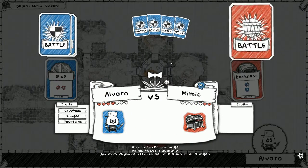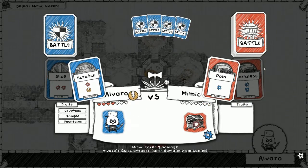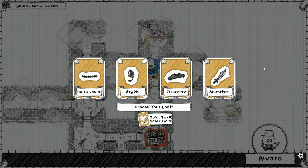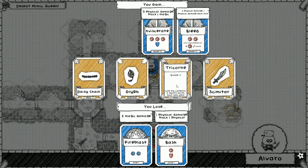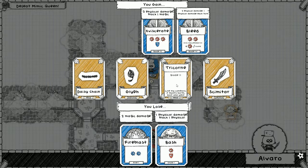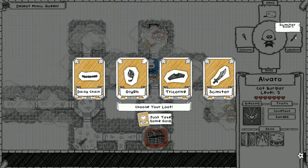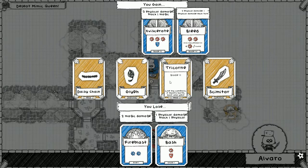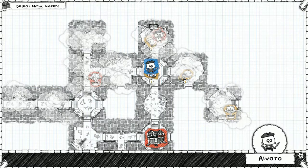Slice, throw cat, and now scratch - that's it! The cat burglar and the spyglass is a dope combination. Tricorn - there we go, yes! Blade four is what we need for bleed, so we need blade two and then blade two. Tricorn and the scimitar - that's dope. We'll lose fire blast and bash but honestly I'm here for it. I want to play bleed against the mimic queen.